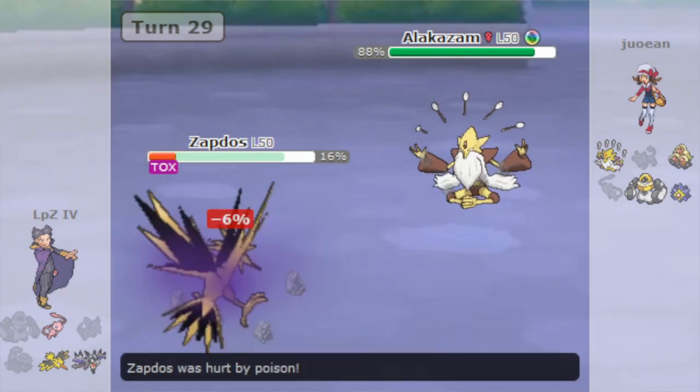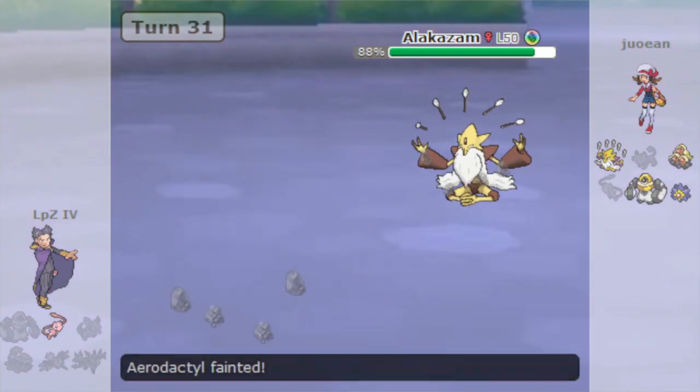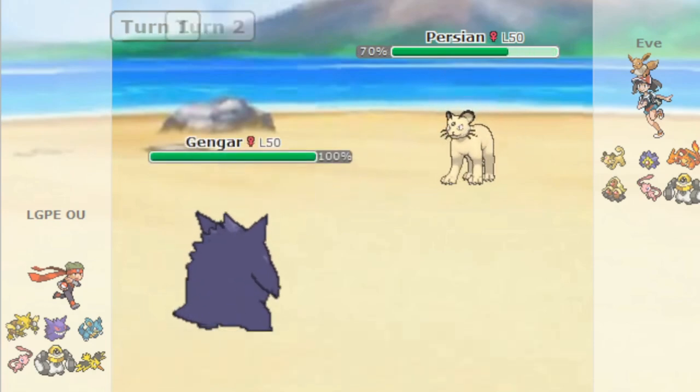As for regular Persian in Let's Go, don't even bother. Sure it doesn't have Alolan Persian's weakness to U-turn, but the lack of STAB on Foul Play means there's just no real way for it to do any damage. And it doesn't even have the luxury of having a good Nasty Plot set, because its best special STAB is Hyper Beam.